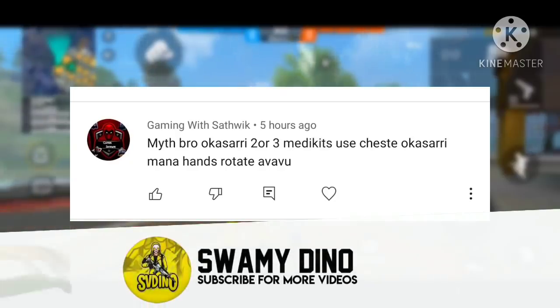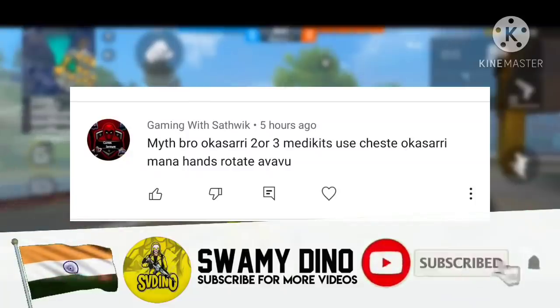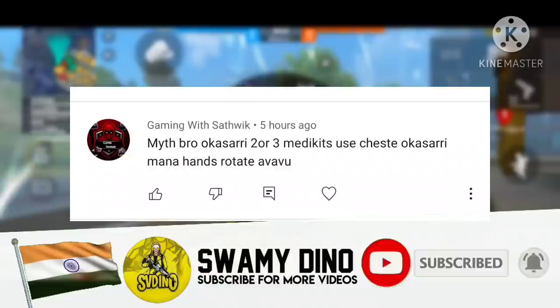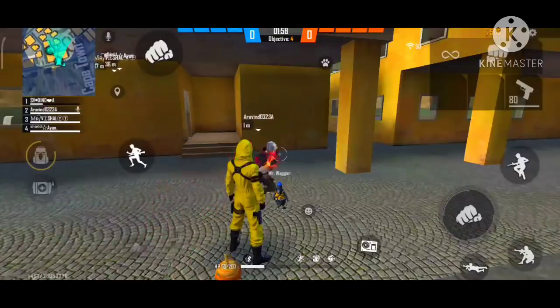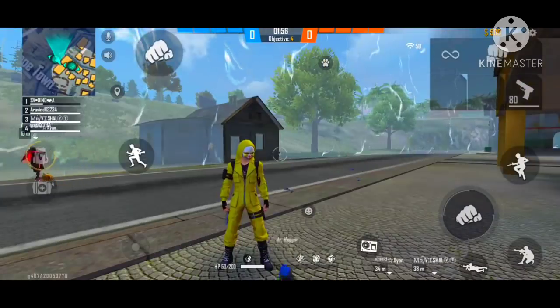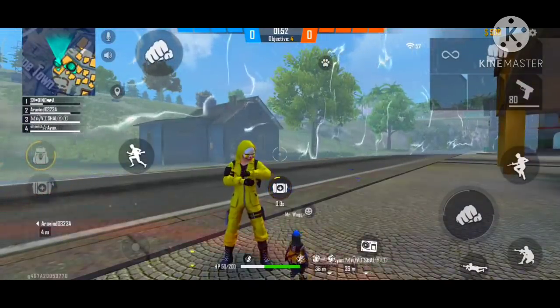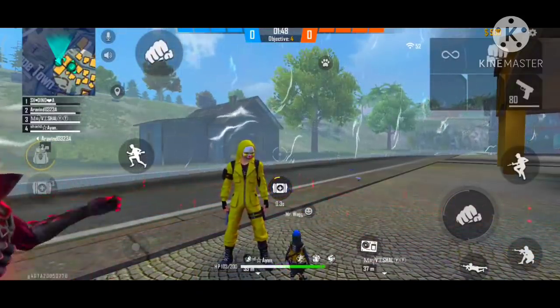The myth is that we use 2 or 3 medikits and our hands rotate. So we are going to rotate the medikits to confirm. It will take the medikit without a medikit. And if you see a medikit, then it will rotate, so that it will turn to rotate.